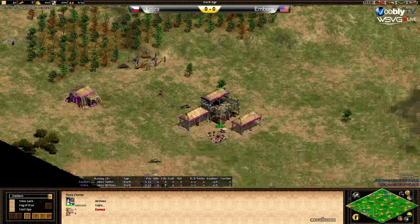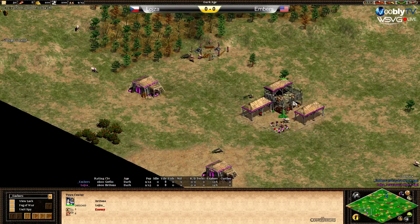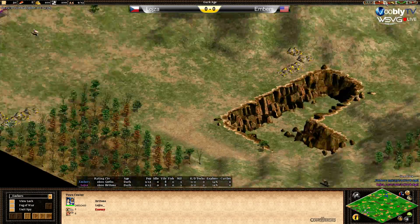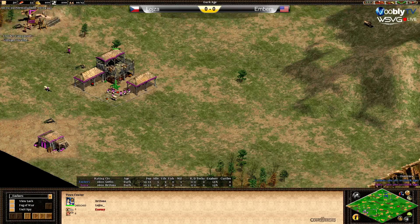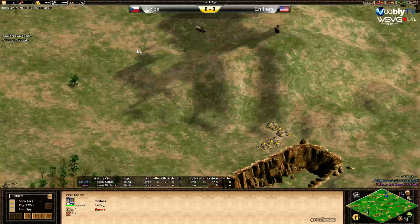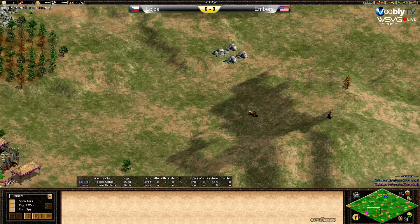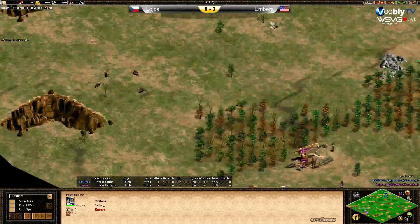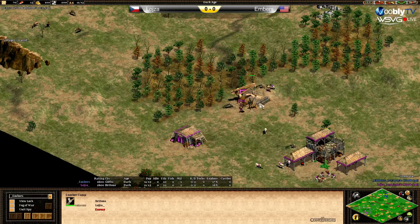Looking at the map — it's a green, dry Arabia, so no problem with the small oasis we've seen in standard desert Arabia. Loisa's gold is safe in the back; he can easily protect it by building houses between the forest and the cliff. In front he can place more buildings and military buildings on that hill, denying Embers the advantage there. That's also where he built the lumber camp.